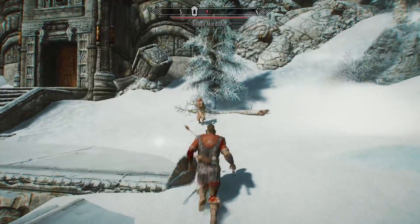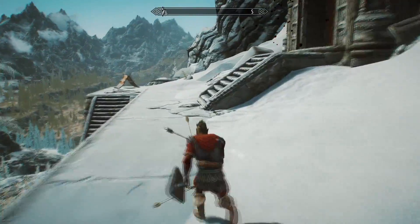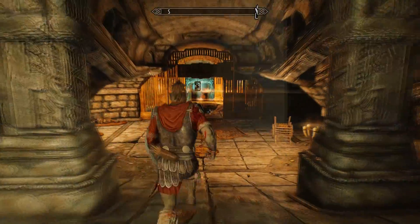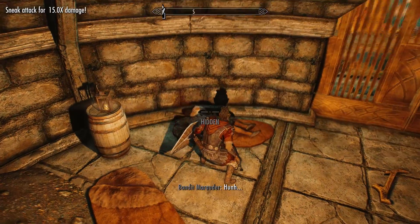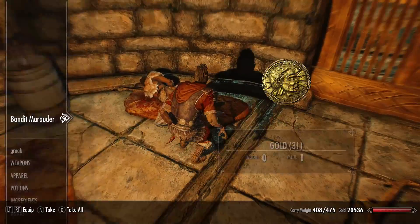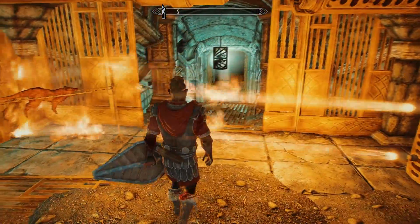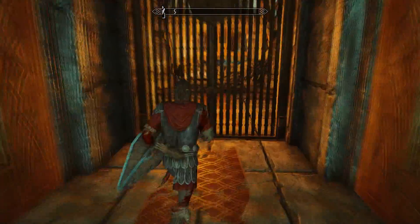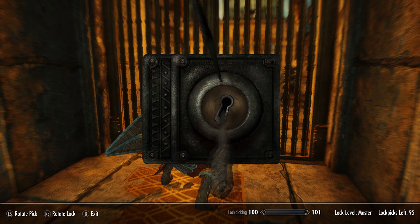Don't worry because you don't even need to go beyond the first area to obtain this unique weapon. Once the bandits are dead, go inside. There are two ways to get to the bandit leader Alain who wields this unique weapon. When you enter, kill the orc bandits, then head straight down over the flame trap and you'll find a shortcut to the bandit boss. It will have a leveled lock on the dwarven door, so you can pick the lock — alternatively you can head round to the left in a circle and kill all the other bandits to reach the area on the other side.